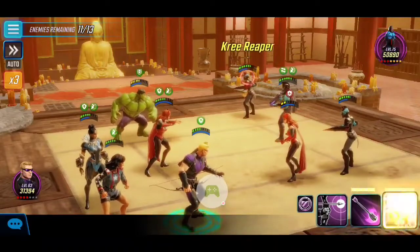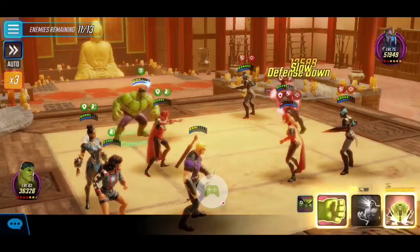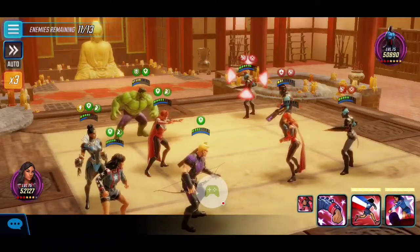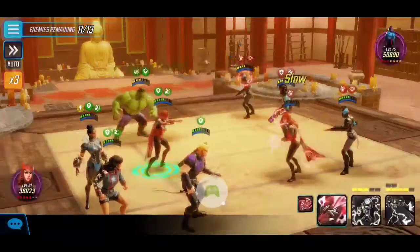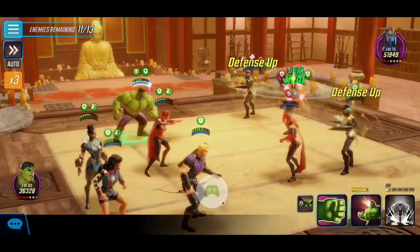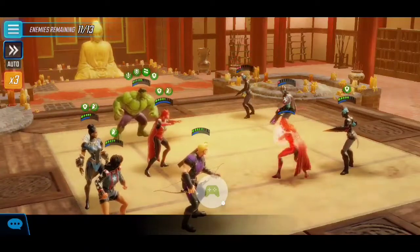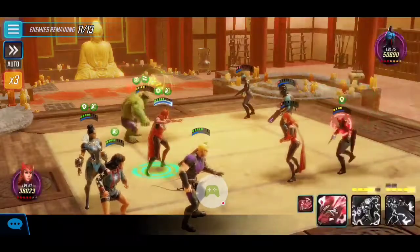Both Ghost Rider and Elsa are now down. With Hawkeye, always use his ultimate to apply that blind and bleed to maximize the chance our team won't get hit. The next target is Scarlet Witch. Similar to my earlier Hela walkthrough videos, I always like to weaken all current characters before the next wave drops — biding time, working up energy, and slowly allocating damage. Once one of these guys drops, that should trigger the next wave.